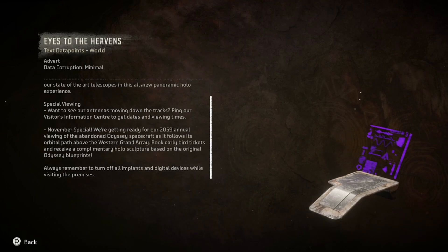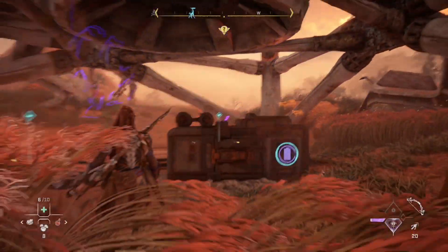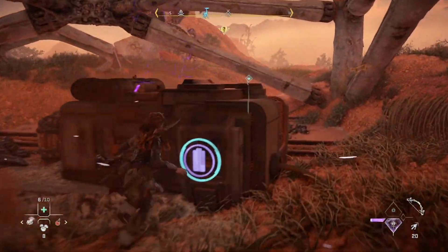November special: we're getting ready for our 2059 annual viewing of the abandoned Odyssey spacecraft as it follows its orbital path above the Western Grand Array. Book early bird tickets and receive a complimentary holo sculpture based on the original Odyssey blueprints. Always remember to turn off all implants and digital devices while visiting the premises. Okay, neat.